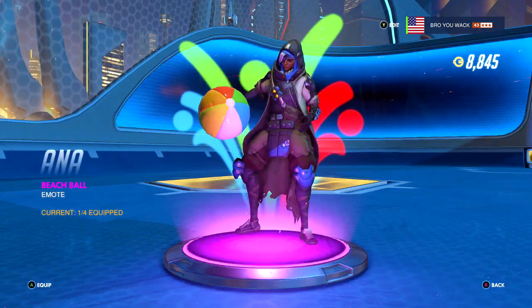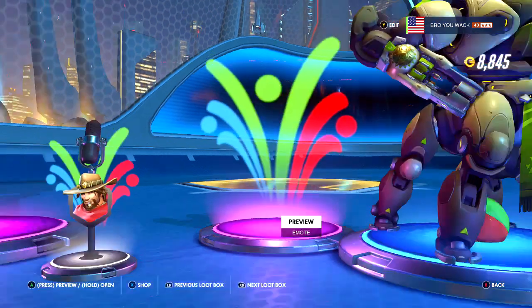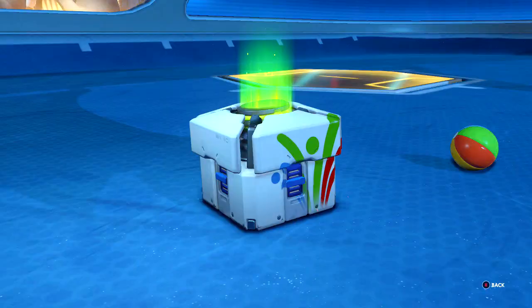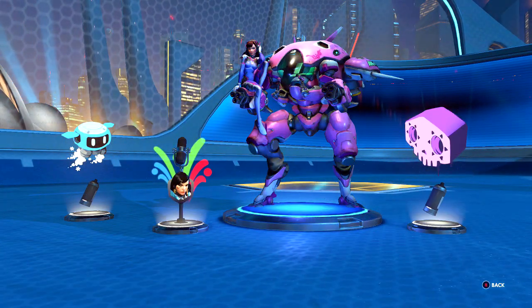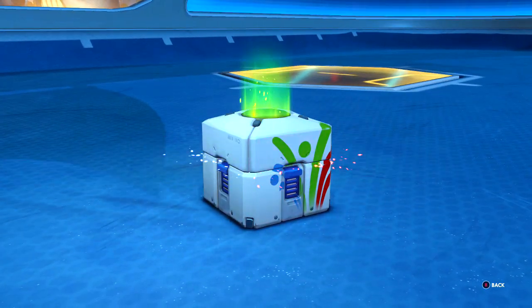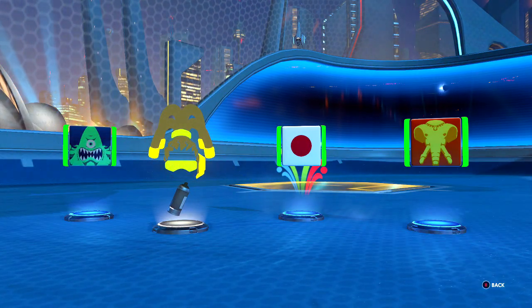I was so happy when I saw she has a little beach ball — and then we just got a regular emote. But look at the little beach ball just chilling right there. That's my favorite thing — with the Lucio Ball emote, whenever you use the actual Lucio Ball it actually stains onto the field. That's what I love about it. And now you get the little beach ball with Ana — that's going to be pretty cool.